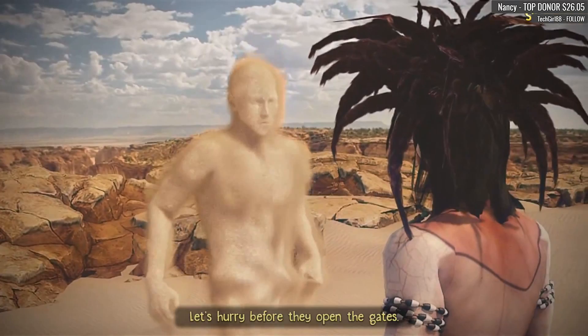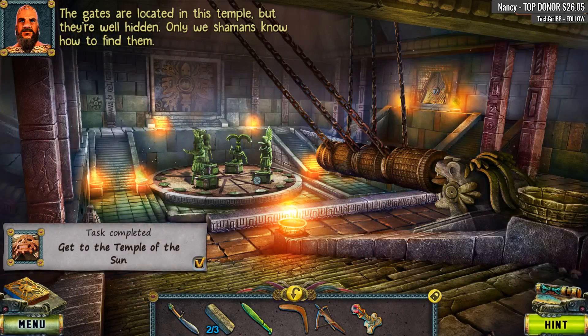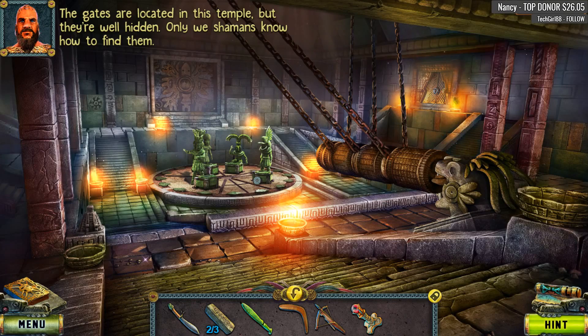The shaman and the woman are close. The gates are located in this temple, but they're well hidden. Only we shamans know how to find them.